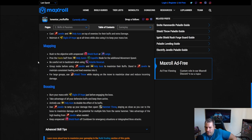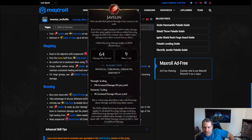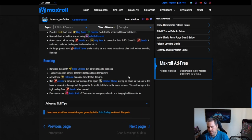For movement objectives, use unspecced Shield Rush or Lunge. Proc the haste buff from Expedite and Holy Aura if you can, and use that to shield rush even faster. Group mobs before using Javelin and Holy Aura to maximize their buffs. Stand in Javelin to maintain consistent healing — you'll be surprised how much you get. Combined with leech, you'll have instant health recovery every time you're hit. For large groups, use Shield Throw while staying on the move.